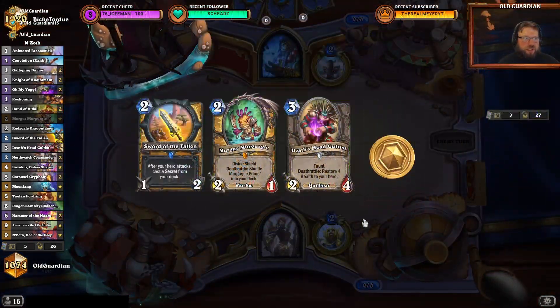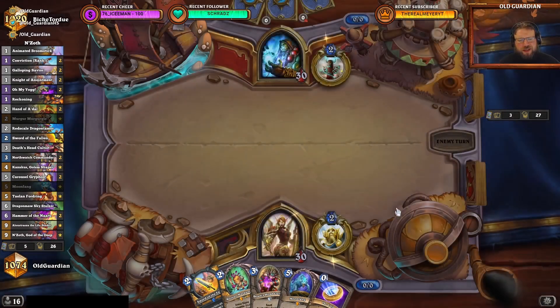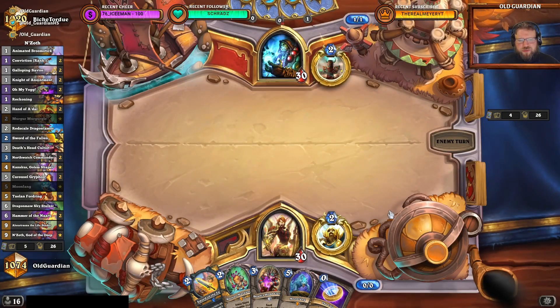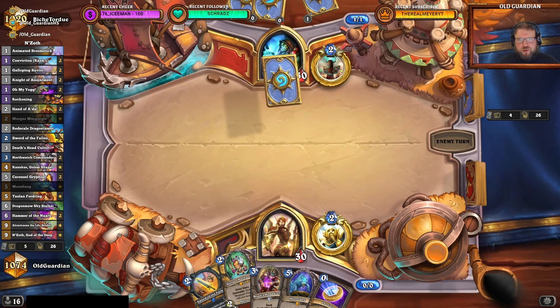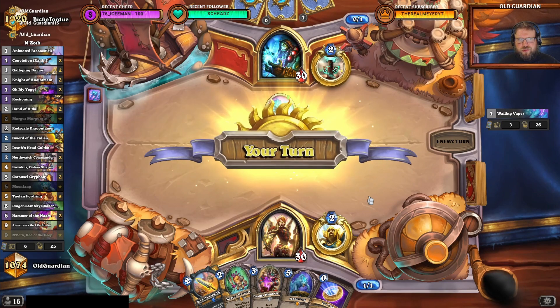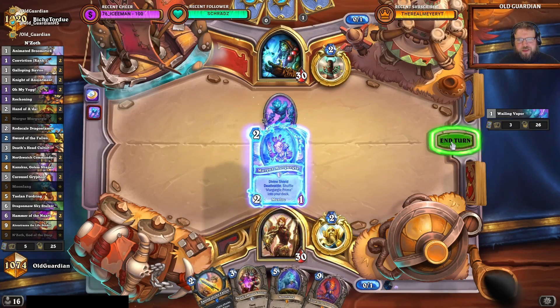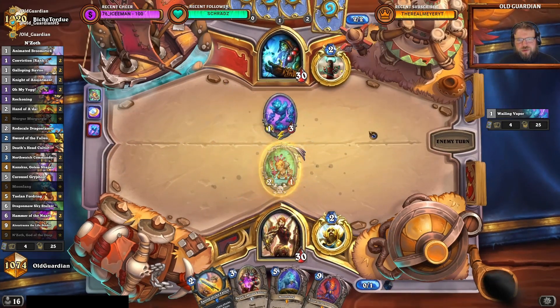We can try this — my least favorite Wild deck. I don't know Wild well enough to really know. I probably have to coin the Murgl and then play the Sword of the Fallen too, because that gives me the potential to deal like 3 damage to this Veiling Vapor — first 2 with this and then 1 with the Sword. That's at least possible.